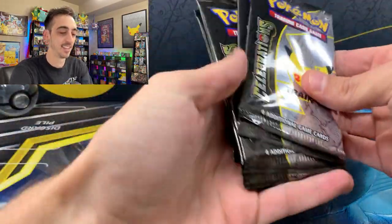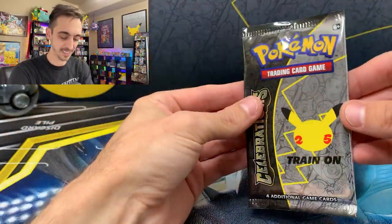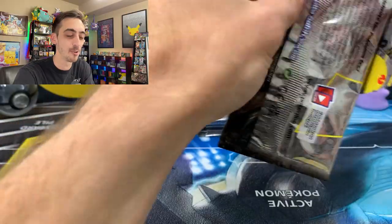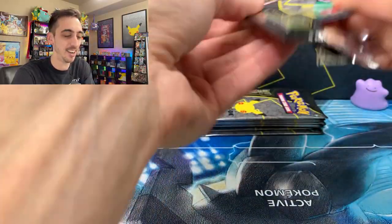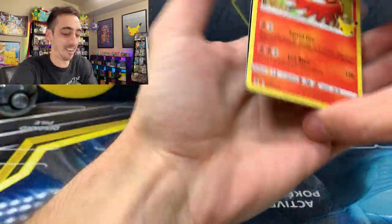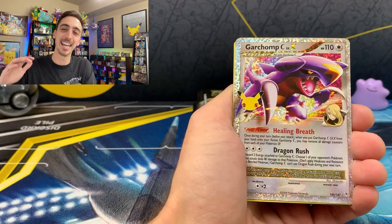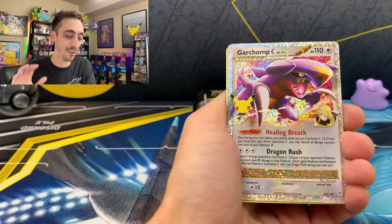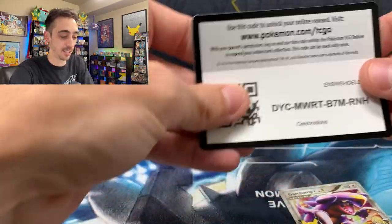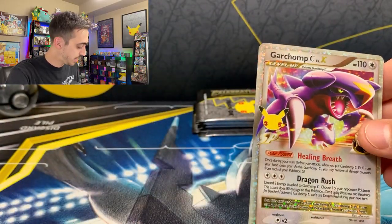Ten packs of Celebrations — I really enjoy how all the pack art is the same. I get hung up when people say a certain pack artwork is better for pulling cards, even though it doesn't work like that at all. First pack: Ho-Oh, Groudon, Garchomp C Level X — the coolest card I pulled in my first opening. Not upset to be doubling up on the Garchomp C, plus a Mew. Let's get the Garchomp into a sleeve.